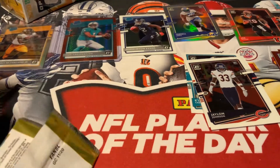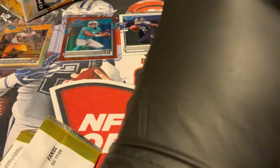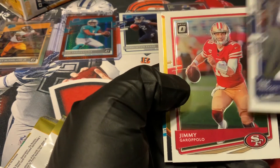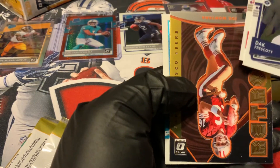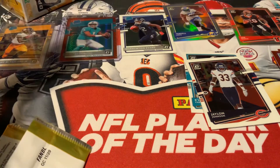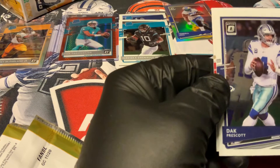Last pack. I mean, this box has been so hot to begin with. But could we get a last pack mojo here? Wow, we got something decent so far. Got a Dak Prescott, we got a retro here. Jimmy G could be coming back to the Pats hopefully — can't deal with another year of Cam Newton. That Joe Montana retro. And then we got a LaViska Shenault Jr. rated rookie, which is not a bad rated rookie at all.